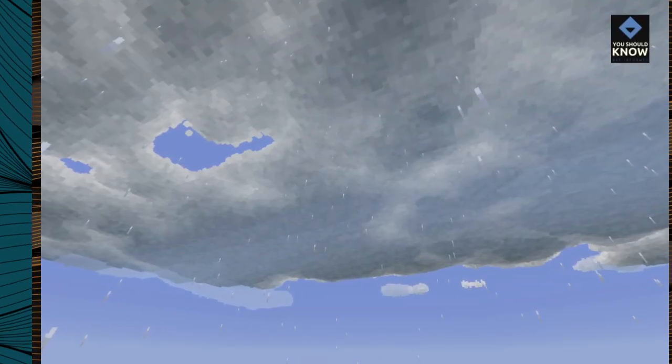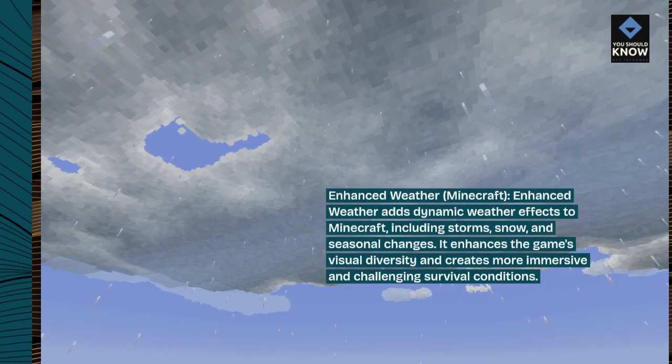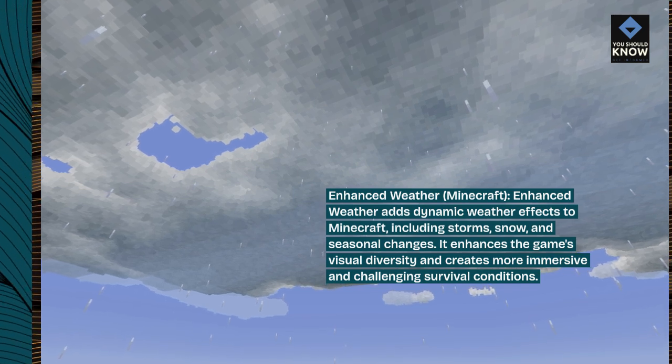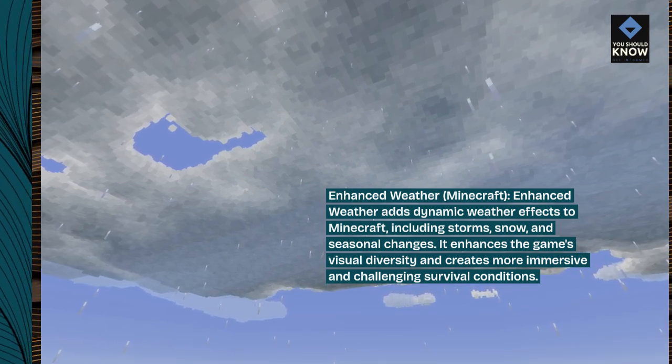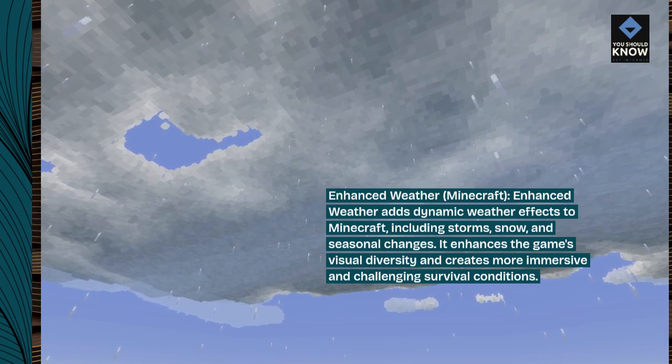Enhanced Weather — Minecraft. Enhanced Weather adds dynamic weather effects to Minecraft, including storms, snow, and seasonal changes. It enhances the game's visual diversity and creates more immersive and challenging survival conditions.